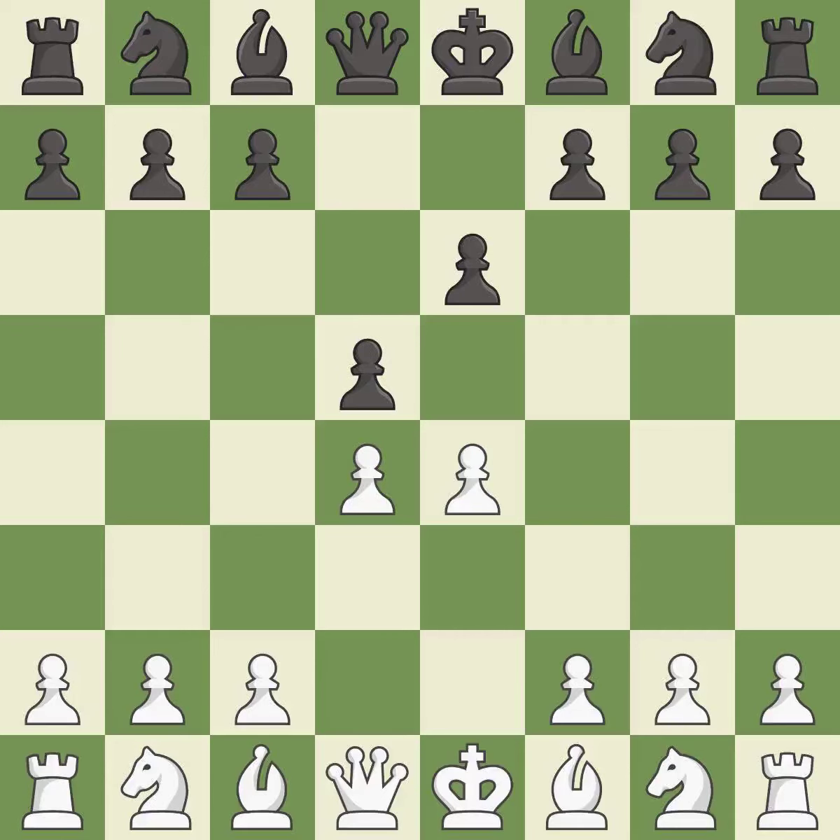d5 is a counter-attack in the center that threatens the e4 pawn. Nc3 defends the e4 pawn and pressures the d5 pawn. Bb4 pins the knight on c3, preventing it from moving or protecting e4, and threatens to trade, disrupting white's pawns after bxc3.